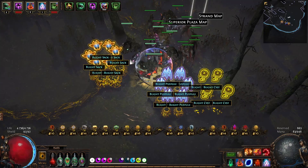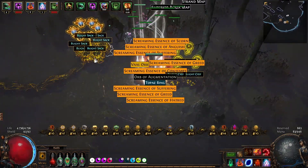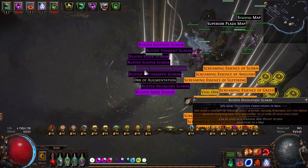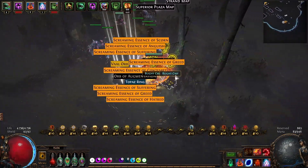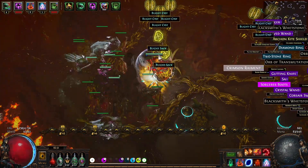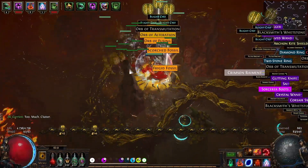Les Essences et les Scarabs sont aussi d'excellents items de valeur qui peuvent être vite vendus à grande quantité. Vous retrouverez beaucoup d'essences dans les maps qui se vendent à un Chaos l'unité, ce qui rentabilise très rapidement vos maps. Attendre d'en avoir une grande quantité et de les vendre en batch vous permet d'augmenter le prix unitaire et donc de potentiellement doubler vos gains en Chaos. Vous pouvez aussi retrouver des Fossils, des Cartes et quelques loots de valeur qui de la même manière apportent de la valeur ajoutée à vos gains.